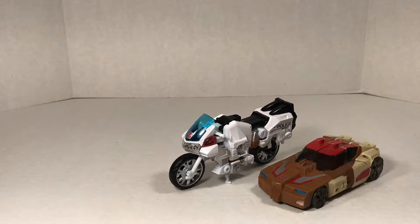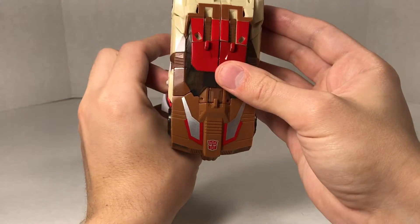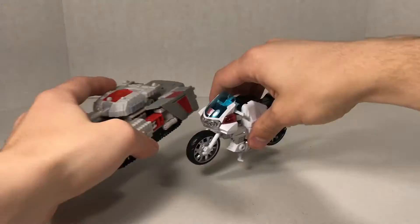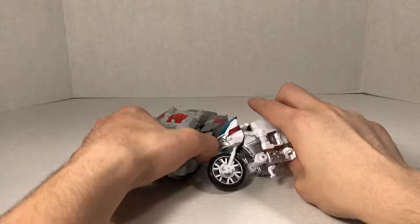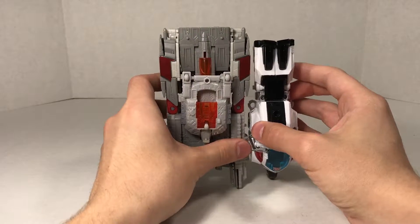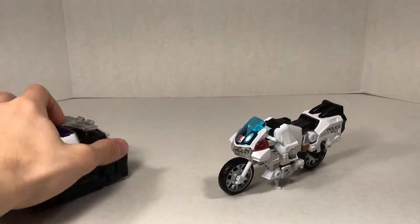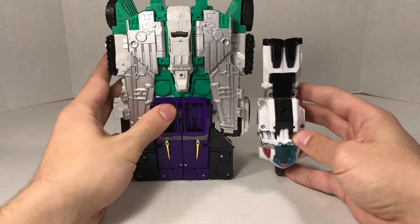Here he is with Deluxe class Chrome Dome. Groove is longer and certainly taller, but definitely thinner than Chrome Dome. Here he is with Voyager class Megatron — Megatron is just longer compared to Groove, but Groove is so much thinner. Here he is with Leader class Six Shot, and you can see that comparison.